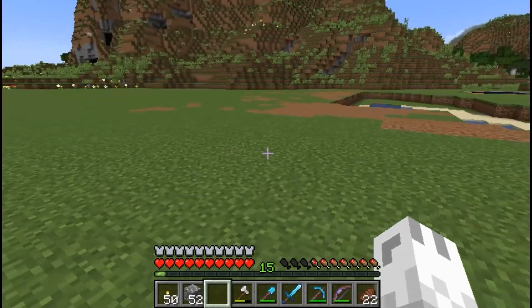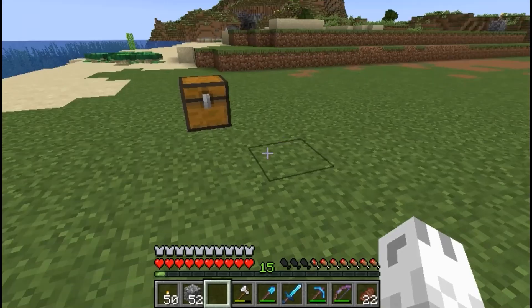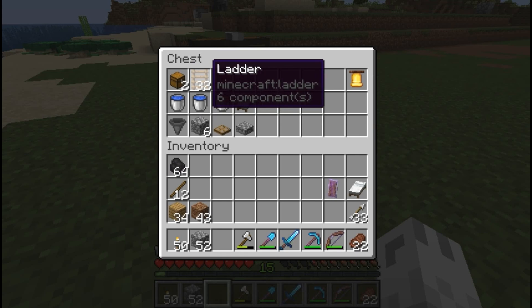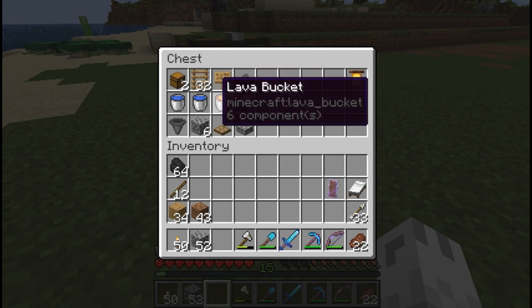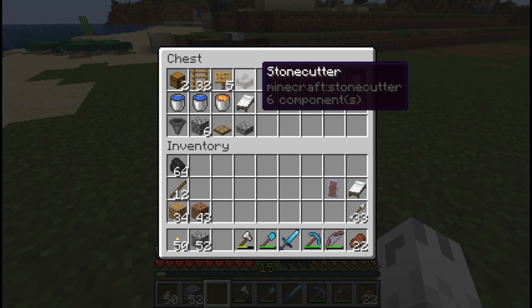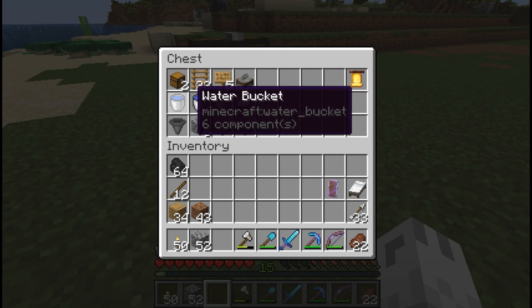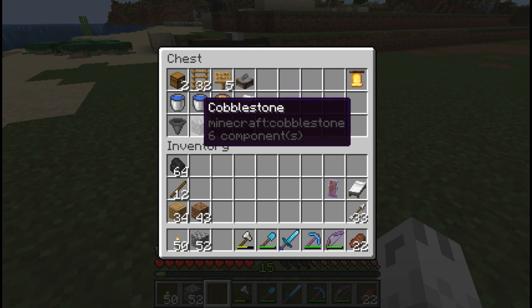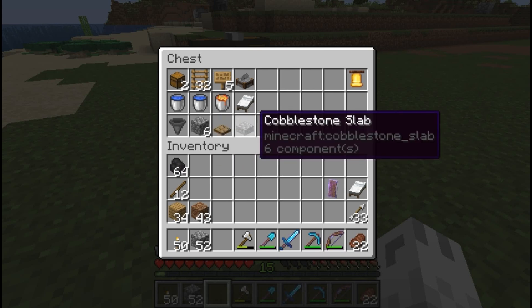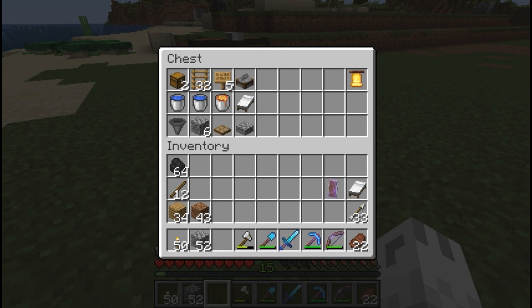Let's take a look at what we're going to need for this build: two chests, about 27 ladders, five signs, one workstation (it can be anything), two buckets of water, one bucket of lava, one bed, one hopper, six blocks of some sort, one trapdoor, and one slab. As a bonus, you might want a bell so you can see what's going on down below, but it's not absolutely necessary — just handy to have.